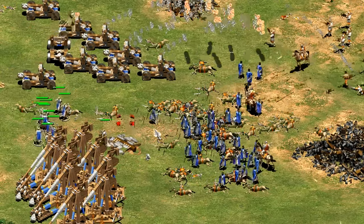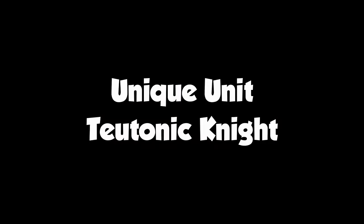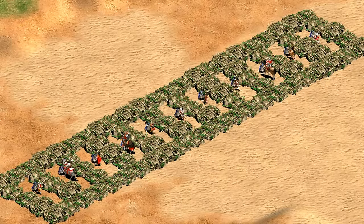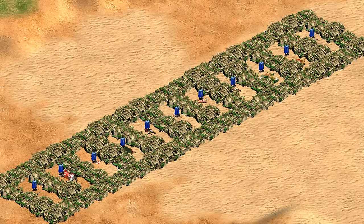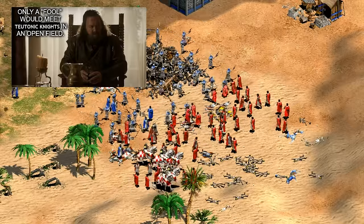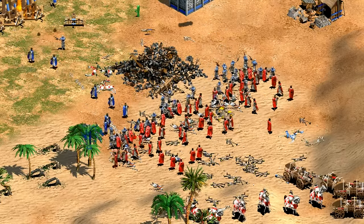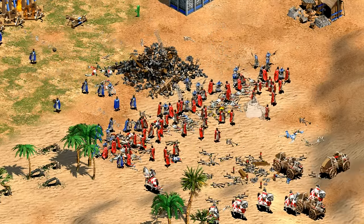A fitting microcosm for the civilization — representing their slow but powerful progression — is their unique unit, the Teutonic Knight. In addition to being the only unit to wear a cape, they also boast strong stats: high HP for infantry, 17 attack for the elite version, and especially high melee armor. The elite Teutonic Knight ends up with up to 13 armor against melee damage — enough to reduce most melee units to doing under 5 damage per attack, making them virtually unparalleled with equal numbers.